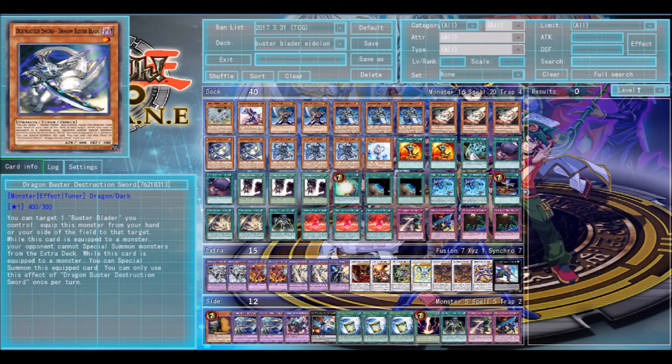Omega — just because he's like the best level 8 synchro right now. Stardust Spark — it's more of a just-in-case. I never actually made either of these using this deck, so they're more of like situational cards. They're not really necessary.